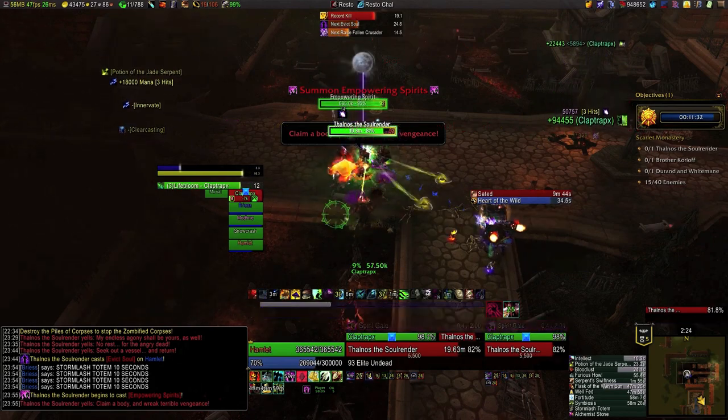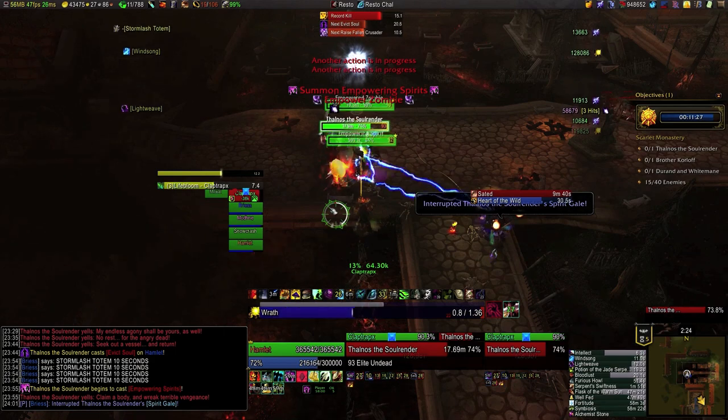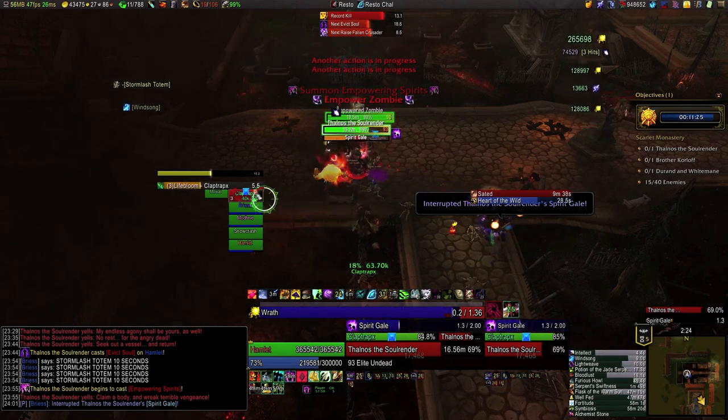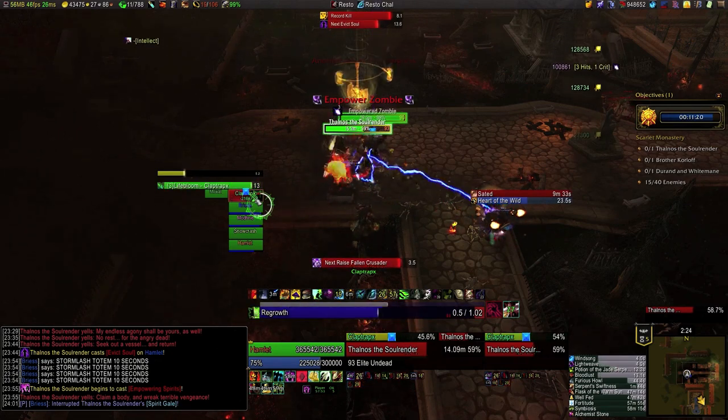Once everything's stabilized I pop Heart of the Wild and start DPSing — this fight's not very threatening. The group is already Bloodlusted, and I even use a DPS potion here because I don't have a need for any other potion and I can contribute about 100,000 DPS for the duration.